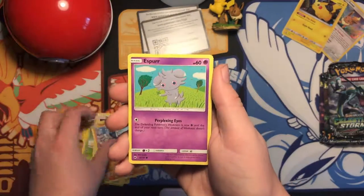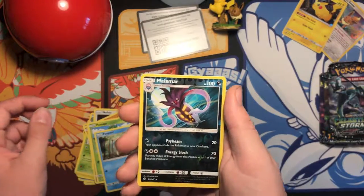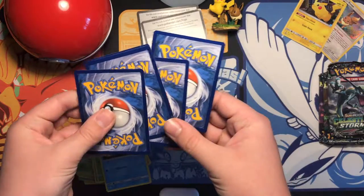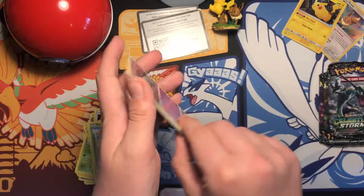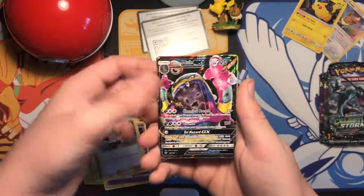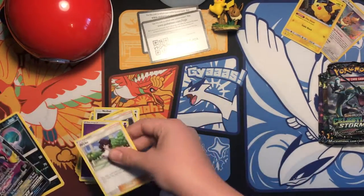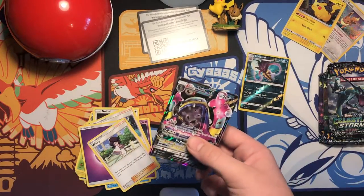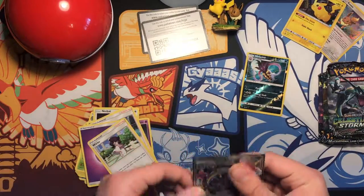We got Norbat, Salk, Esper, Pan Sage, Pampor — and this is the Reverse Rare. Riper, Sophocles, and Muck GX, Energy, Reverse Rare Malamar, and a Wic. So that was a really weird opening, but we got a GX — a lone Muck. I think I traded mine away. Three packs left.